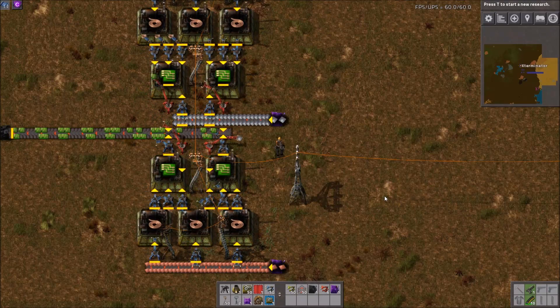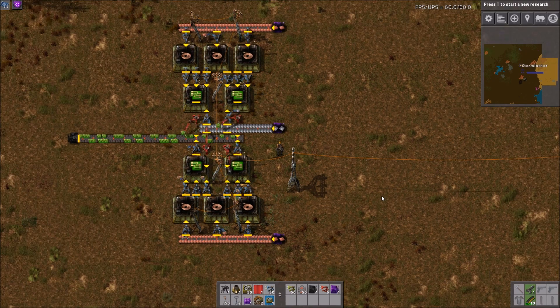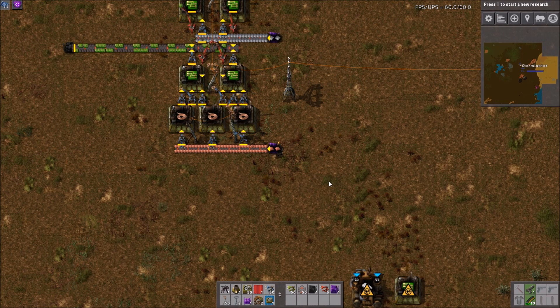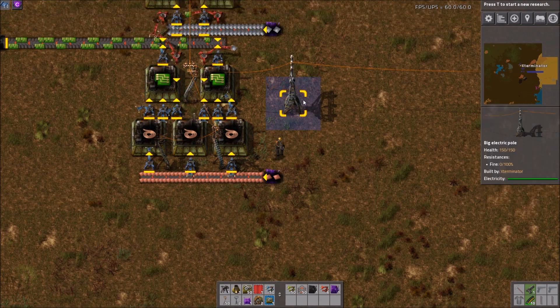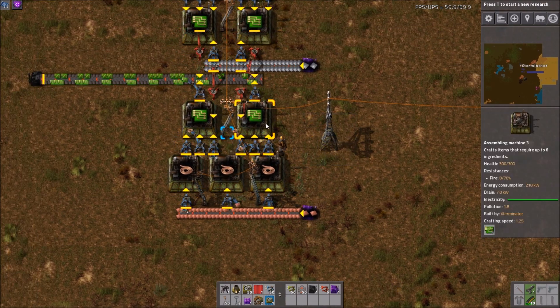Hey guys, welcome back to another Factorio tutorial video. I'm Xterminator, thank you for joining me. Today we're going to cover circuit ratios from green circuits through red circuits to blue circuits and all the components and ratios required. Quick note: based on feedback, the ratios themselves will be listed in the description if you only want those. If you're interested in how you actually arrive at the ratios, continue watching.